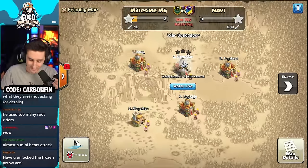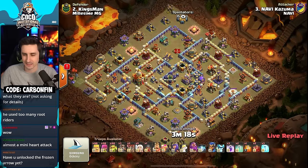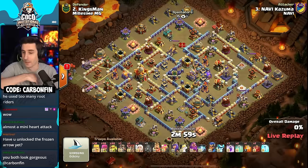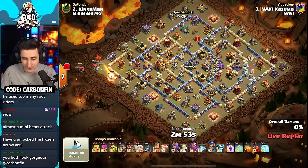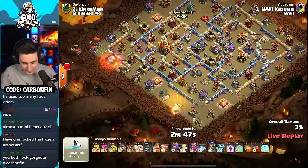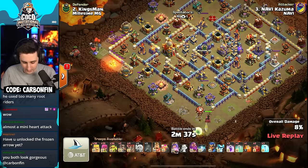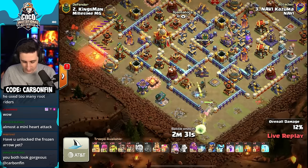Kazuma is in now to answer. They don't have to be creative for all their attacks — at least one creative attack each in this match for the Coco Invitational. That's why you're seeing a bunch of barbarians, archers, and a lot of sneaky goblins with five healers. Level 10 frozen arrow for Kazuma. The flame flinger is going to clear the far left side with the queen charging down with the blue in front, helping to grab that archer tower and take out the enemy royal champion.